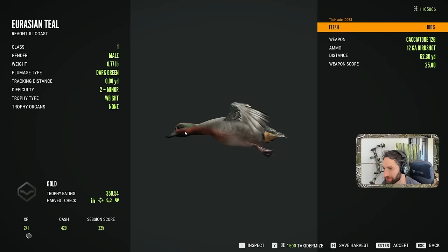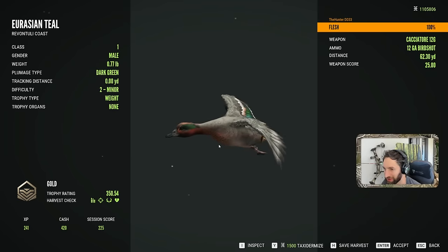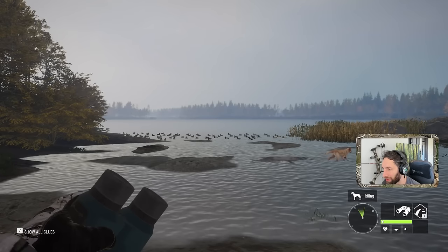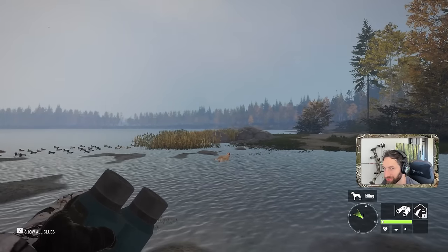That's a teal — actually a decent one. I was thinking it was a tufted duck, but that's a green wing teal. 350 gold. Beautiful duck. What do you say we try our luck out on some pheasants? We'll take Chase out there and see how he does getting his first rooster pheasant.